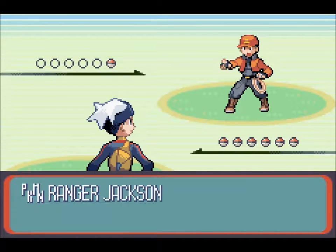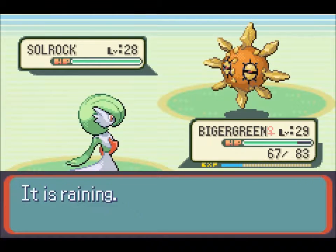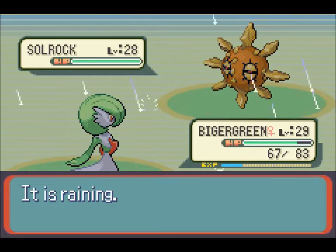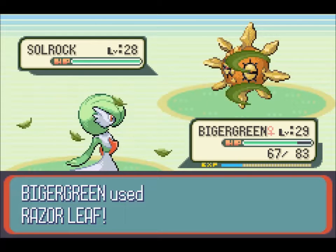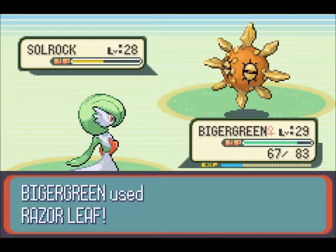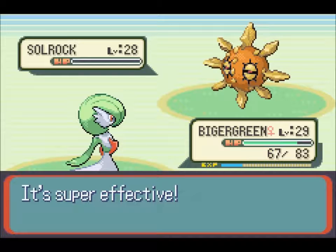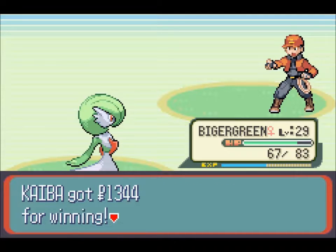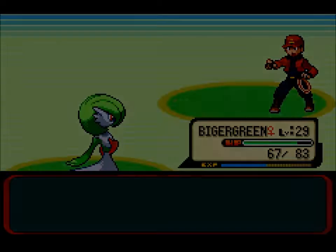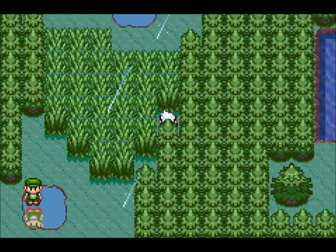What are you going to throw out? You threw out a Solrock, which is Psychic Rock. Whatever it is, it can eat a Razor Leaf to the face. Nice crit! Honestly, I don't expect it to die if it wasn't a crit, so we could have taken some damage. No response here, no free items.